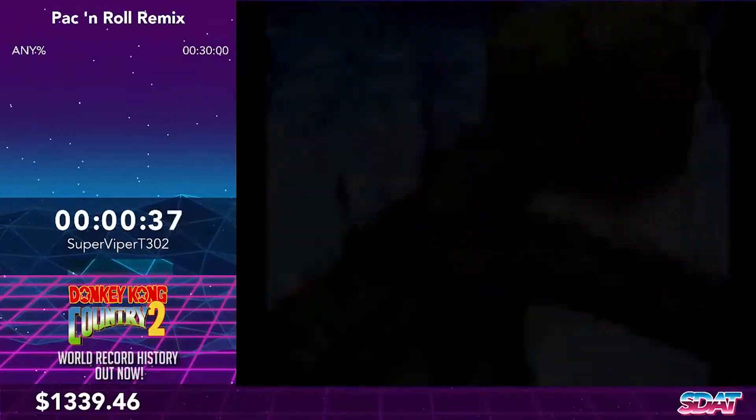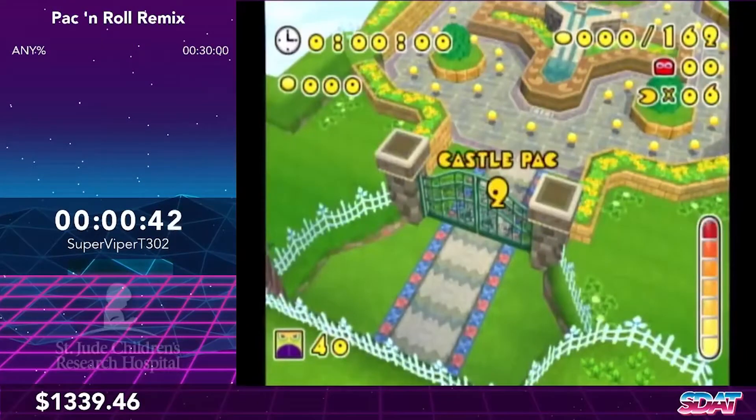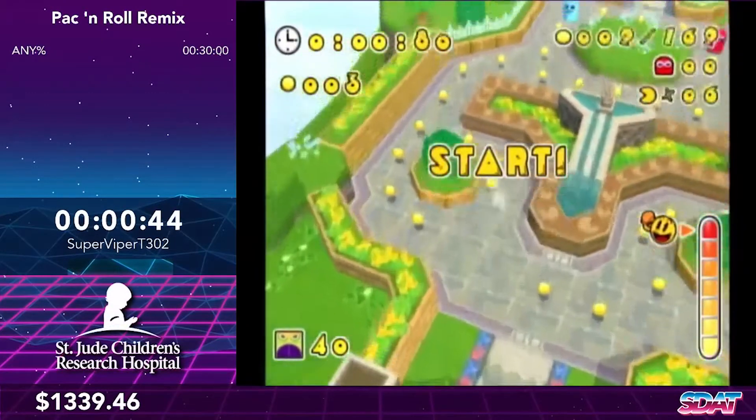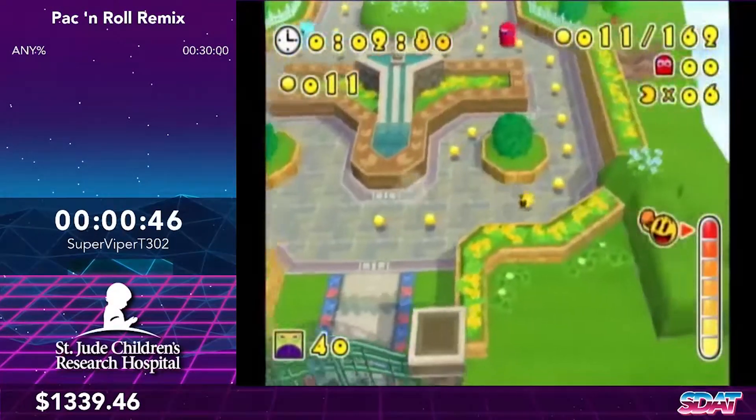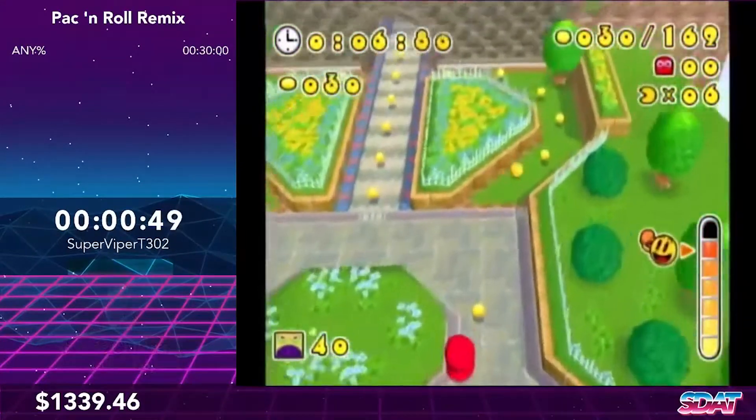So that's the first level done. For the most part, these levels are just going to be me going through and collecting enough Pac-Dots to open these Galvis gates. The routing is kind of all figured out, so expect some strangeness with routing.